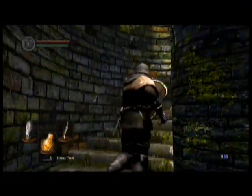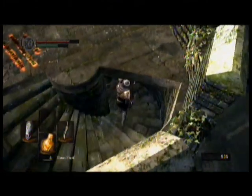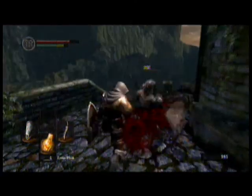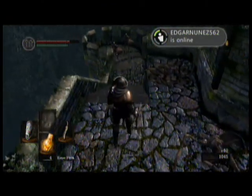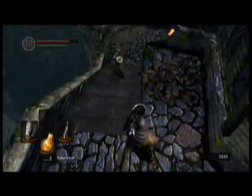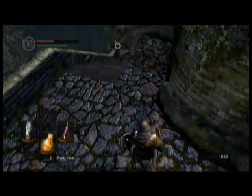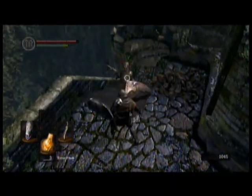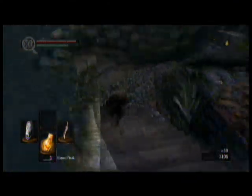Up here, sometimes you can find a twinkling titanite lizard going up this staircase. They drop a rare form of titanite which is used to upgrade weapons, and they also drop titanite chunks. This is going to be a long recording.